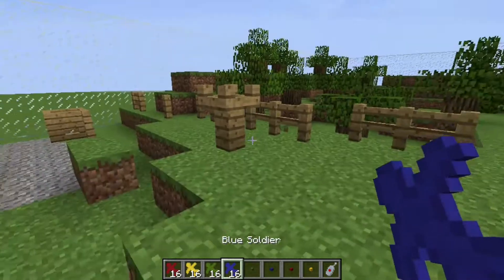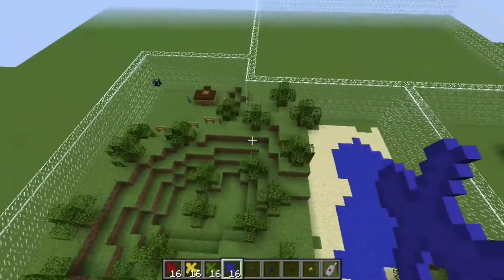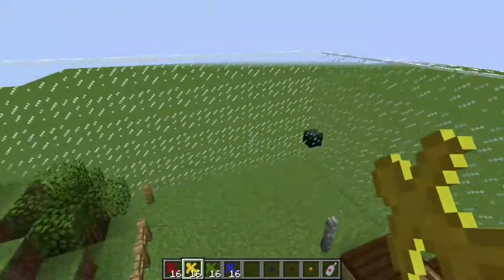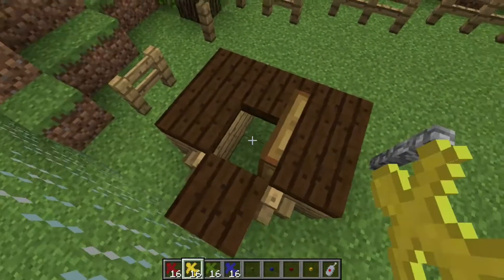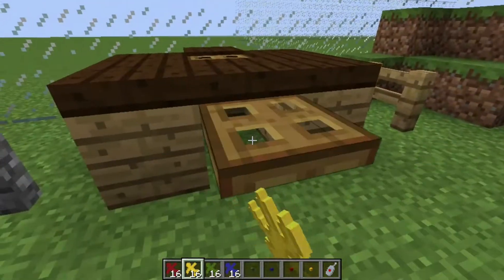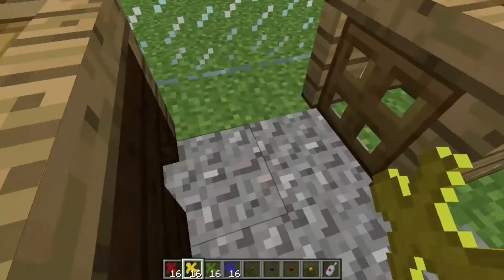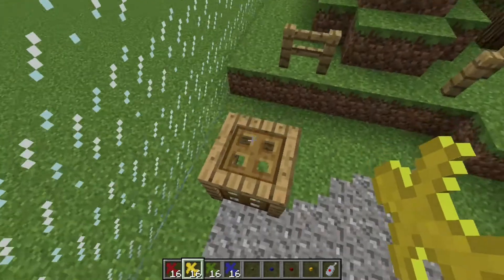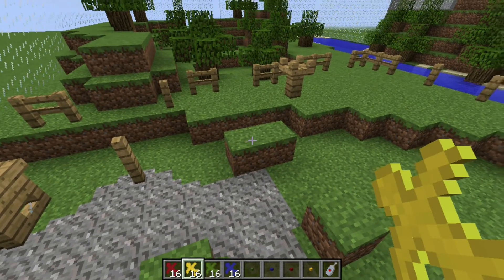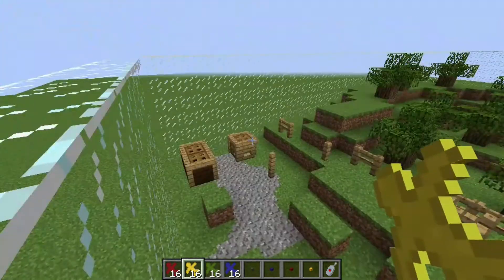I'm going to briefly explain every rule you need to know going forward. I'll be setting up bases randomly, placing 16 people in each little house. Houses are buildings that have trap doors closing them in — so if a building has a trap door, it counts as a house. Houses hold upgraded units — people with swords, shields, kings.